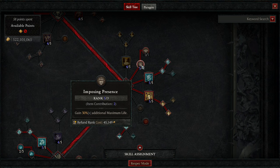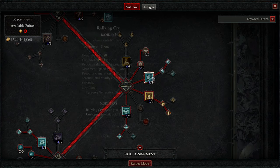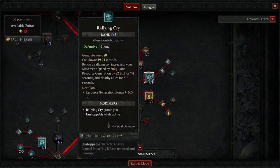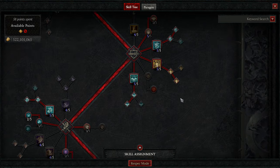You're going to grab Imposing Presence — I have a couple extra points but two is all I have — it gives you extra maximum life. Marshal Vigor is also really good; damage reduction against Elites is increased. Rallying Cry gives you movement speed, resource generation, makes you unstoppable, gives you instant Fury, and some more resource generation. It's amazing.